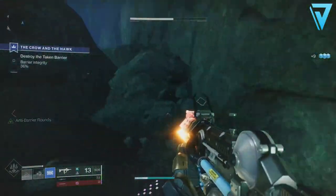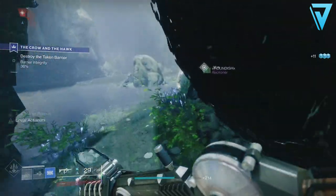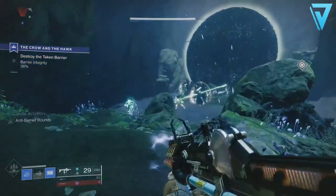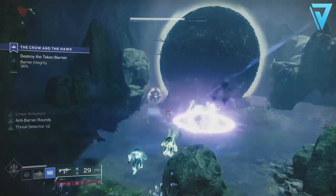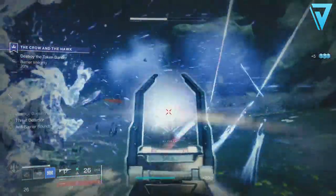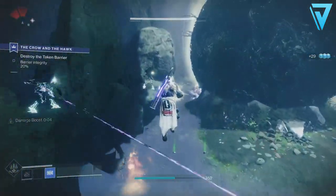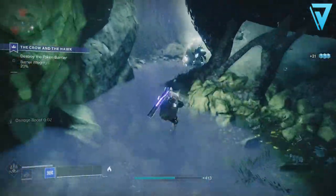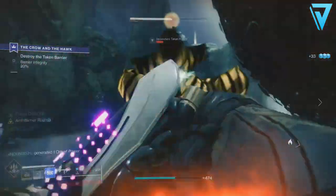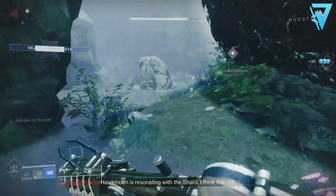Once you complete the champion step, enter the final mission called 'The Crow and the Hawk,' found in the European Dead Zone. This returns to the area on the back side of the Hallowed Grove lost sector via an alternative route, passing hawks as you progress. At the end you'll face the forces of Savathûn, which has consumed the Shard of the Traveler. To defeat the mages, you must kill glowing acolytes that drop an orb — use the orb to remove the mage's shield, very reminiscent of the Corrupted strike. Defeat all the mages to successfully reforge Hawk Moon.